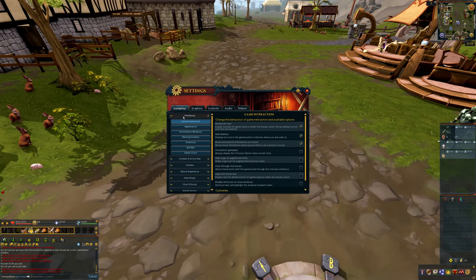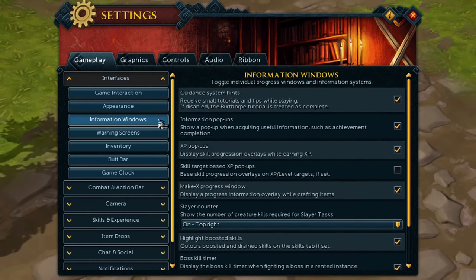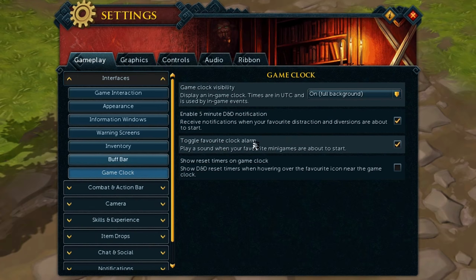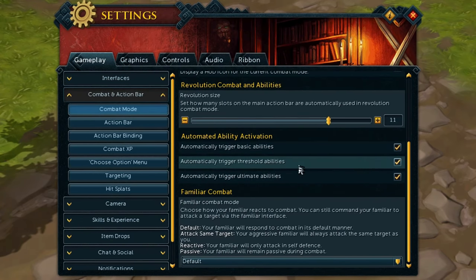Speaking of settings, if you press Escape and click Settings, there are a ton of things you could adjust. The interface on RuneScape 3 is incredibly adjustable and customizable. I'm not going to go through everything since this isn't an interface guide, so I definitely recommend going through this in your own time. Some things I recommend looking at are the game clock and notifications for your favourite minigames or D&Ds, and having Revolution Combat Mode turned on, which automatically triggers every single type of ability — this is going to help you transition from Legacy to Revolution Combat.